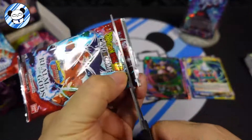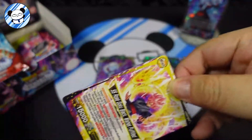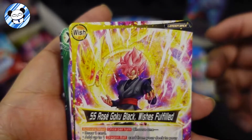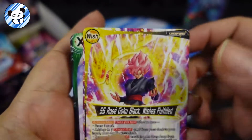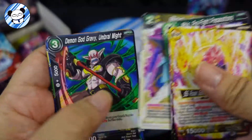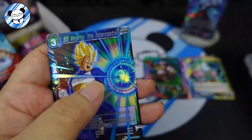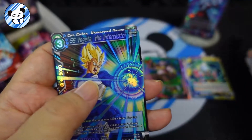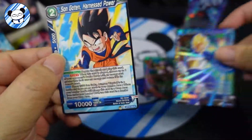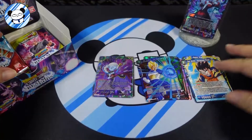Okay, next pack - so we got two SR, we expect four more SR or SPR. Wish, Rose Goku Black, Son Goku, Body Steel, Demon God Gravy, Kampai, Wish, and SS Vegeta. Interceptor, Son Goku Harness Power - that should be a rare right there.